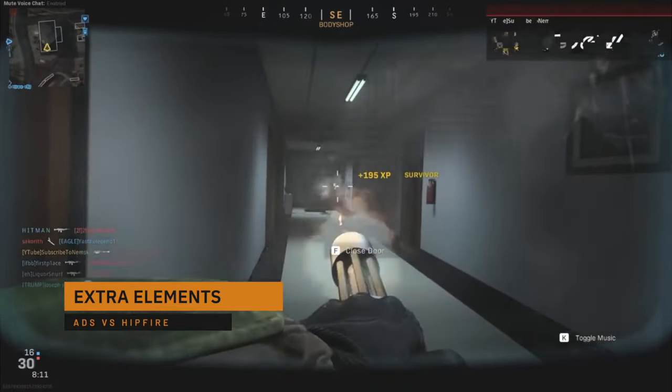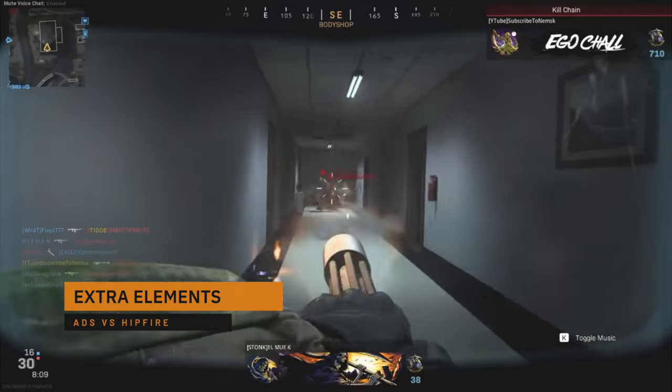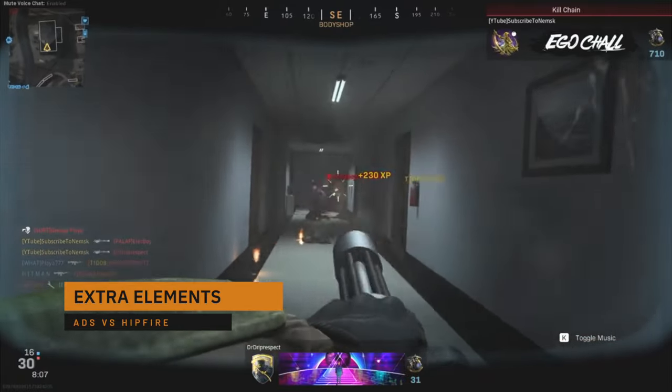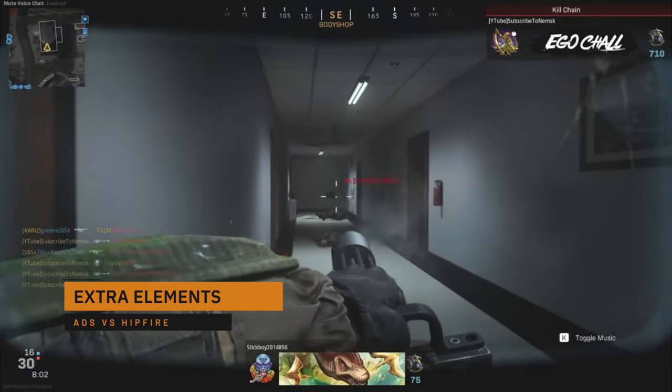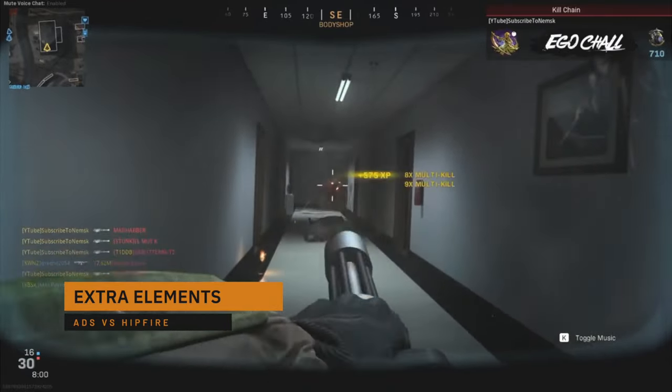The last little extra bit you can include is different audio mixes for your aim down sights versus when you fire from the hip. When you hold the gun to your head you should hear more mechanical sounds and less of the shot itself. This is such a tiny detail but it is very much appreciated.